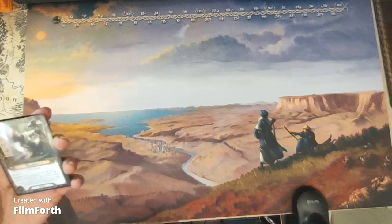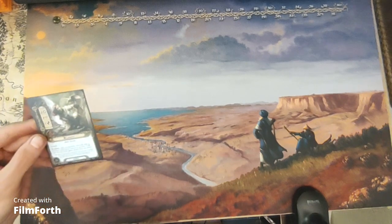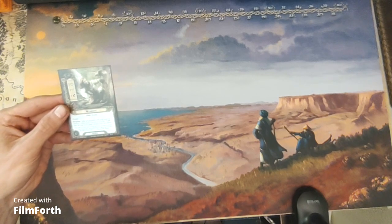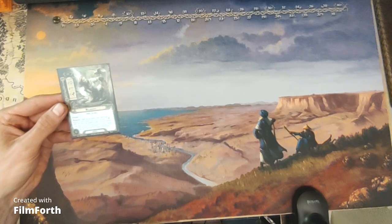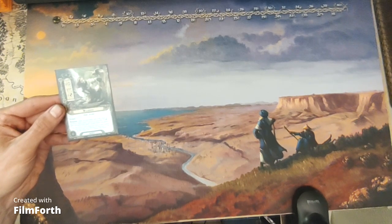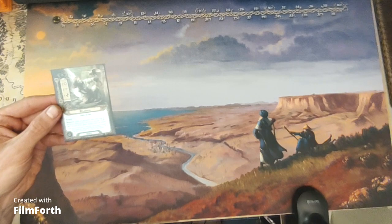Now for the Scout trait and location control. The one hero here is Lanwyn. She's a nine-threat spirit hero with two willpower, three attack, one defense, and three hit points. Dale, Scout, Ranged. Response: after an encounter card with surge is revealed, ready Lanwyn and give her plus two willpower until the end of the phase. Limit twice per phase — so she's good in quests that have a lot of surge.